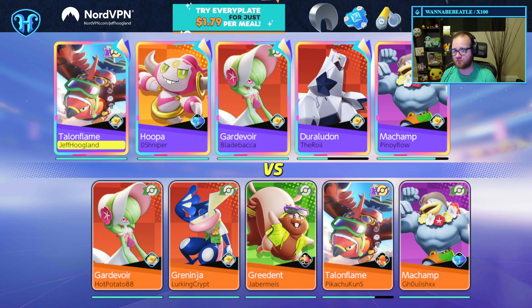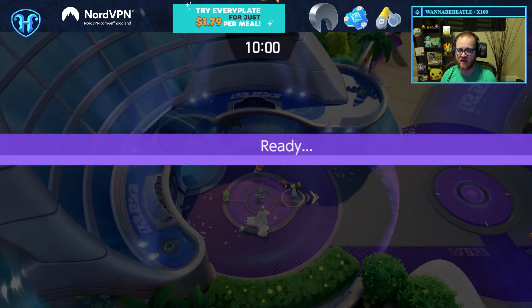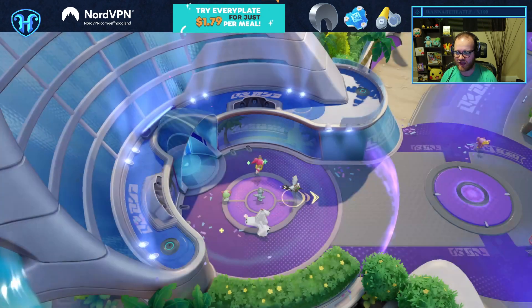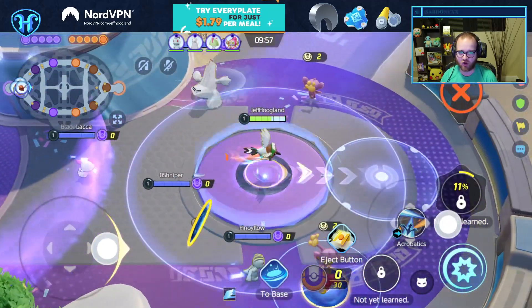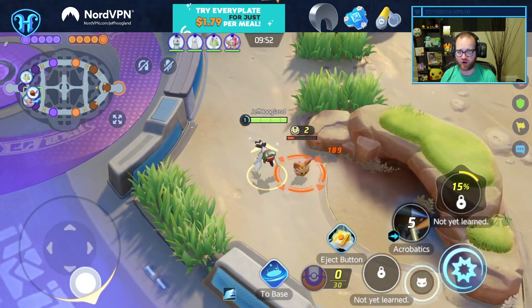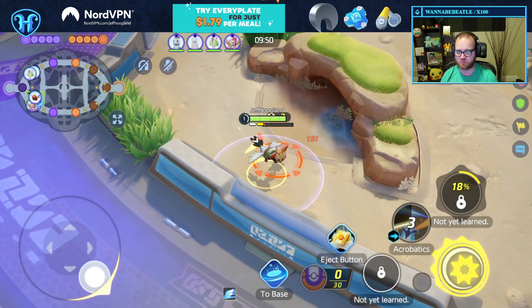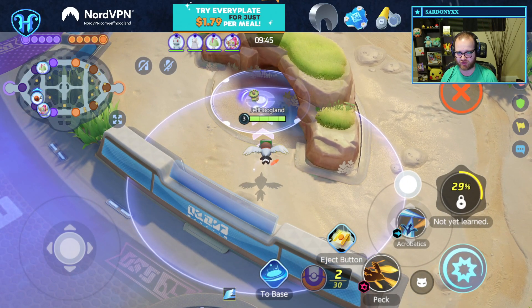So one of the things to note: we're going to play Brave Bird plus Aerial Ace. Brave Bird gives you a reset on your first attack, so you want to Brave Bird and then you can Aerial Ace twice effectively. The wording on Brave Bird is kind of funky — it says when you use a boosted attack after Brave Birding, your other attack gets a reset. So basically: you Brave Bird, you Aerial Ace, you boosted attack, you get to Aerial Ace again. That's the pattern you're looking to execute.